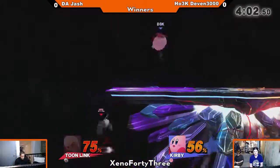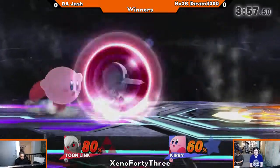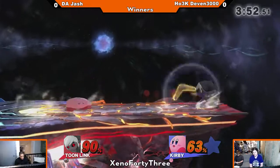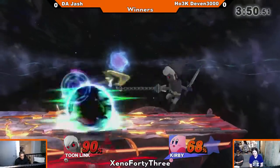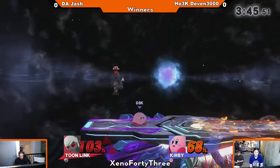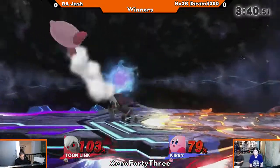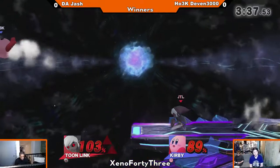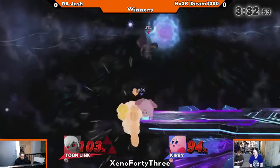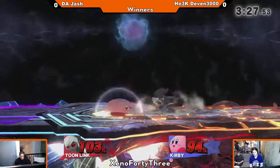Devin already adjusting to Jash's bomb pressure on shield. Good Zare. Kirby's too small, and his hurtbox deforms so flat that it's going to miss most of the time. But he's managing to hit him really well. There goes the down throw. I think Devin was trying to grab that bomb there. Tipper F tilt. Looks like Jash might be able to turn this around if Devin's not careful. It's anybody's game now.